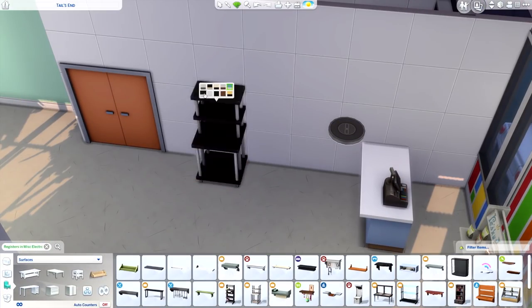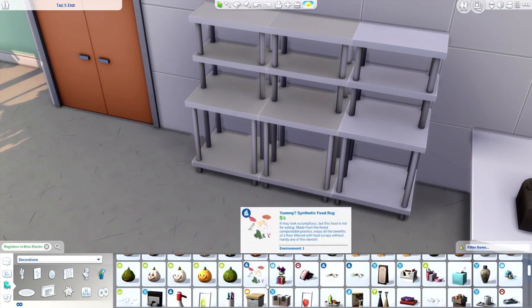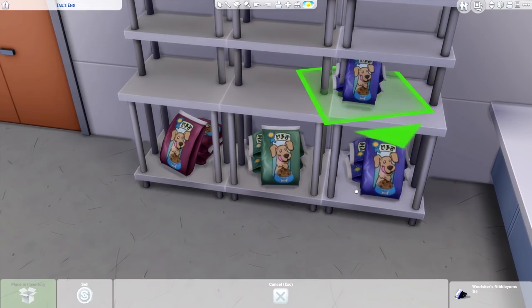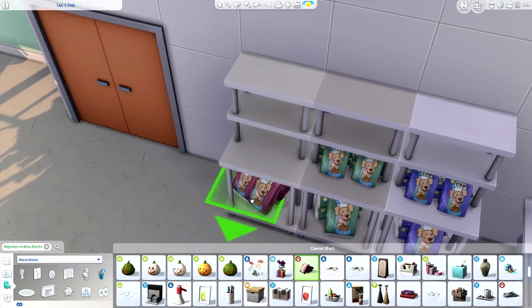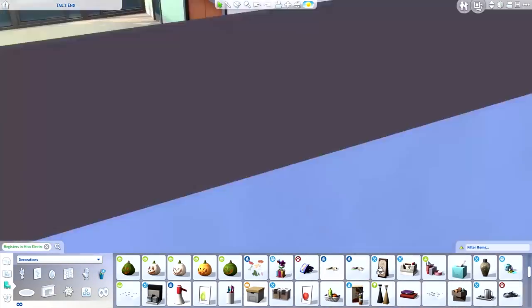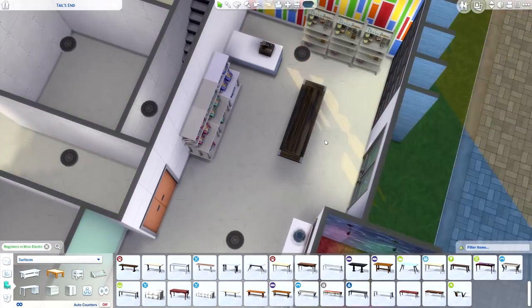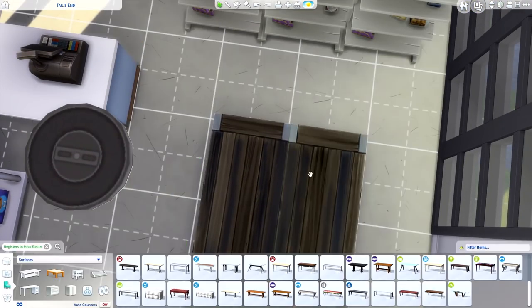So we're just getting a couple of shelves here because I want to put dog and cat food on them. The food doesn't actually snap to any of these points, so we have to use move objects on and raise all of these up individually using the cheat. If you don't know how to do this, I have a lot of tutorials on my channel - if you search 'how to build in Sims 4' you'll find my overall tutorial.